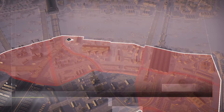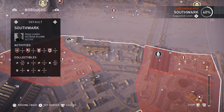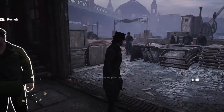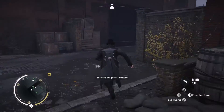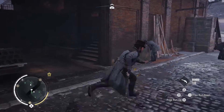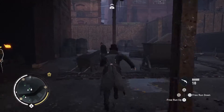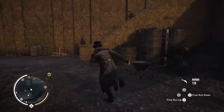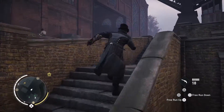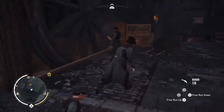That is another section of the map under our control — another section of Southwark. It leaves about four in Southwark before it's fully under our control. There is a locked chest around here too. I kind of want to go after that before we get the viewpoint on the Thames. It's always good to get your locked chests because they generally have better rewards — you get equipment for them usually.